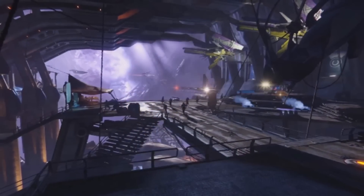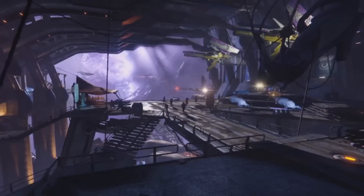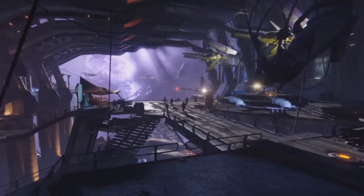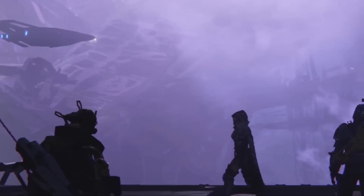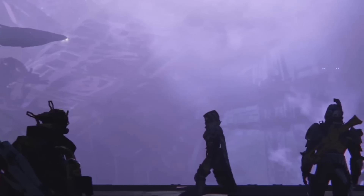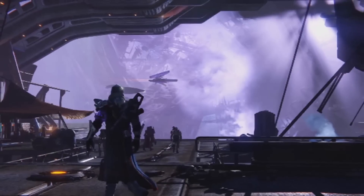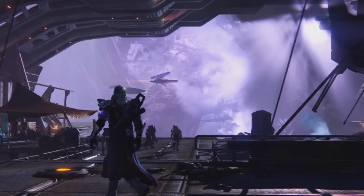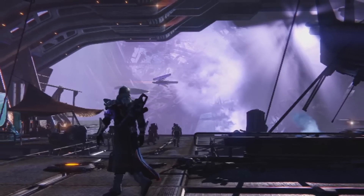Now this teaser, although only 30 seconds long, gives us our best look yet at this new social space — and just how purple it is. A Guardian silhouetted against the Reef's distinct purple skybox. It's all rather beautiful, and it certainly makes a change from the Tower's balcony view of the Traveller. I love how Bungie gives each planet and destination its own unique colour palette; there's simply no mistaking the Reef for anywhere else in the game.